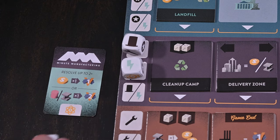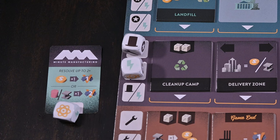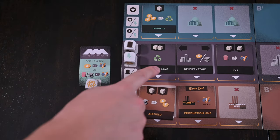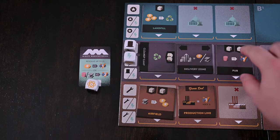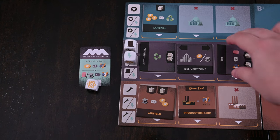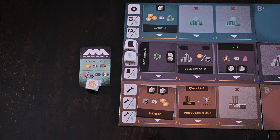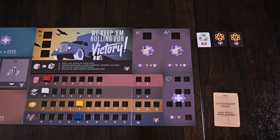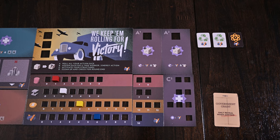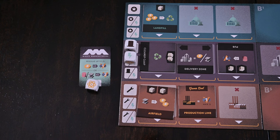You can place a nuclear die on any of the spaces, including the company card you initially chose, which will provide a separate action only available to you. Your dice will allow you to activate structure tiles if their activation condition is satisfied. When you activate a structure, you will resolve the ability on the tile and rotate the tile as a reminder that it has been activated this round. Dice used to activate structures are not spent and may be used to resolve more than one structure at their location.